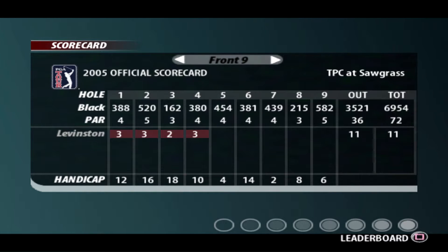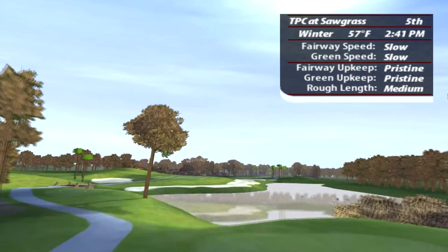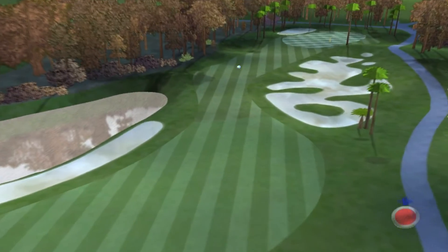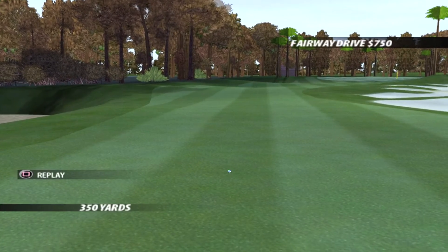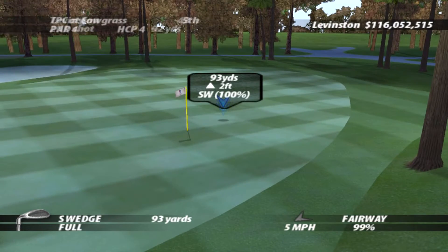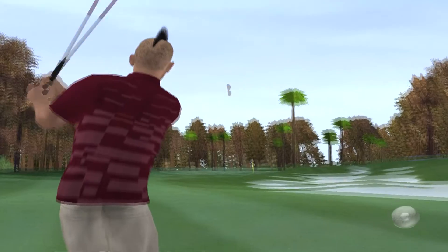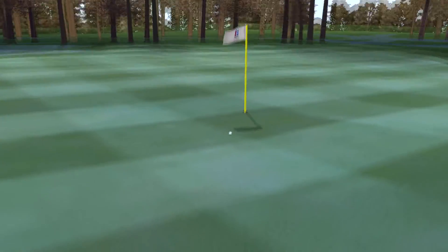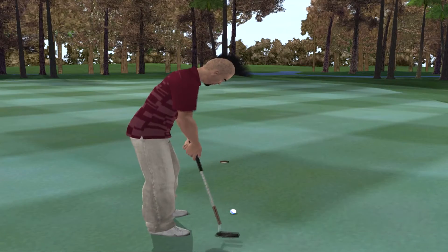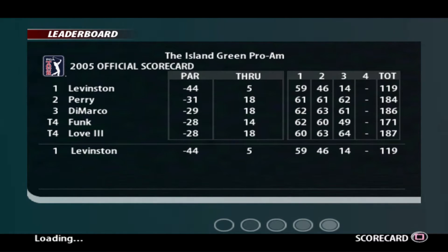Medium length — actually, relatively long for a par four. This dogleg right offers a generous landing area. Five mile-an-hour wind to the left, but downhill, so we should be able to carry this quite a bit. 350 yards, middle of the fairway. High slam wedge with a bit of power boost — perfect to the pin. Kind of right edge, bit of power. So far our approach play has been solid, our putting has yet to be really tested. Hopefully I haven't just jinxed it.